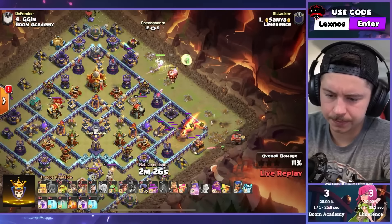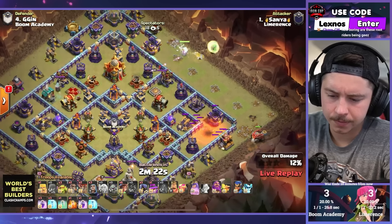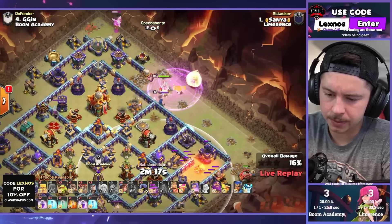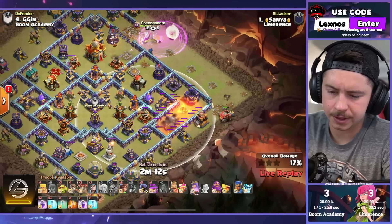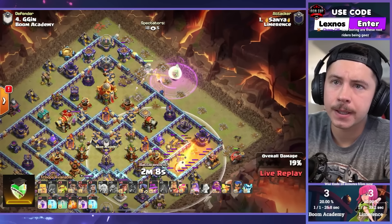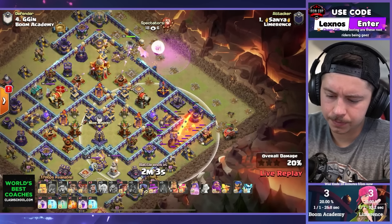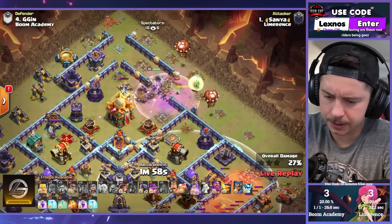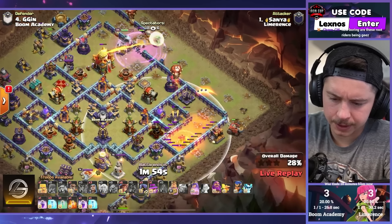That worked — healers on the queen, she's chilling. This expo might be awkward though. Rage on the queen, wall break toward the town hall, baby dragon on the top side. Queen takes out the enemy champion. Trying to keep an eye on this flinger — don't know if it actually gets the scattershot because of that expo. Go-kaloon not really going inside, kind of does. Rage the queen again, she'll be okay. He will get the scattershot.